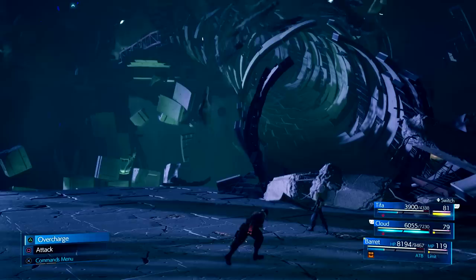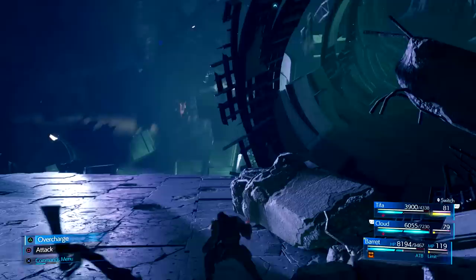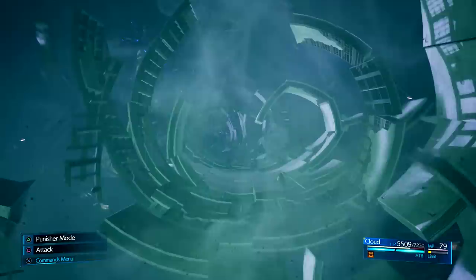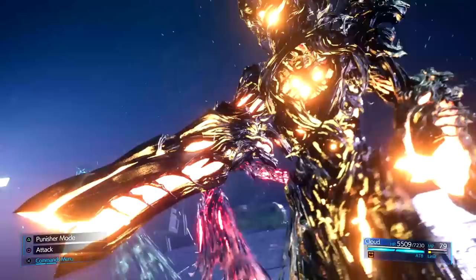I choose to use Tifa for this method because Cloud needs to Counter Stance often and we need that physical damage from him. Not to mention his Ascension limit break is a single target limit break — it can hit multiple enemies but only if they're grouped closely together. Whereas Tifa's Dolphin Flurry has the ability to hit AOE targets and pulls them all in with her hurricane kicks before the final uppercut. Barret could also make great use of this, but remember Barret's health pool is very high so you won't get an instant limit break off him unless you hit all three whispers with Self-Destruct. Plus I think Tifa in the final fight with Sephiroth is a must-have.